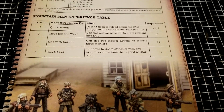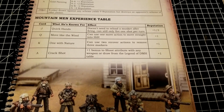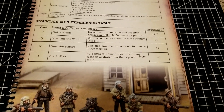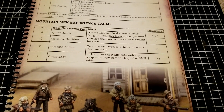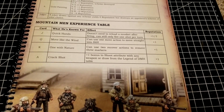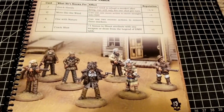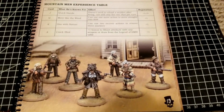Instead of having to burn a whole turn on healing, spending only two actions to remove three markers lets you still do something with that final action. Crack Shot is nice too — that extra plus one really does matter, especially if you can aim with the musket and stack even more buffs on your pistols. It's a fun faction, especially from the looks of the rough and ragged figures. It should be a pretty fun list depending on how you kit it out.